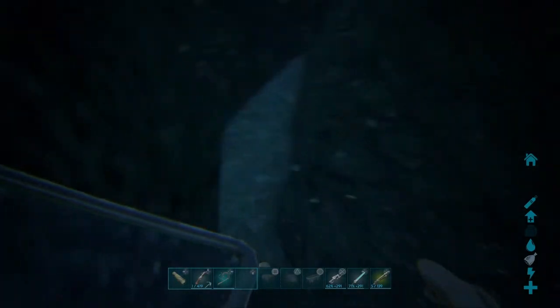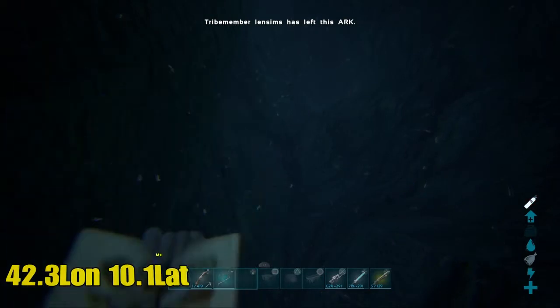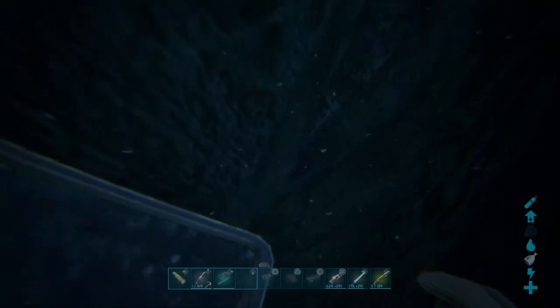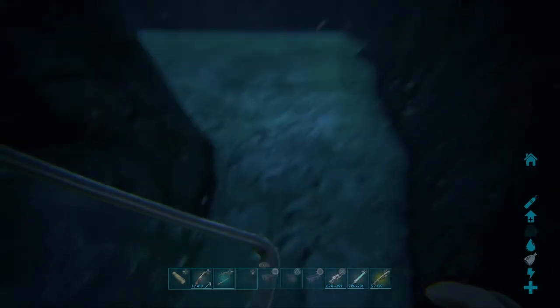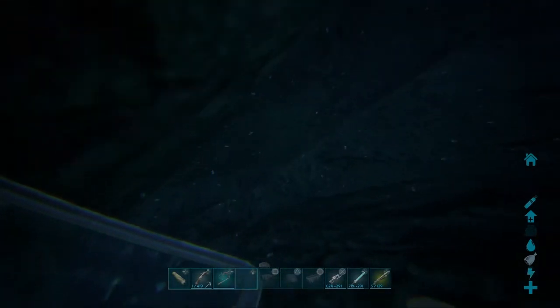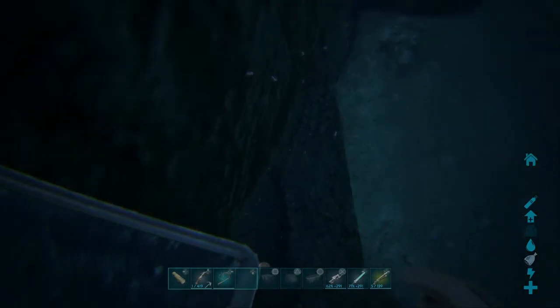I'm going to do one more base spot then end today's video. The last base spot — let's just wait for the lag — is right near the coast so you can just swim out and hide some loot if you need. Look at this insane spot, it just seems to go further. You've got a fake wall here so you can actually place stuff in here. I wouldn't recommend this as a base spot just because of the room, but definitely drop some loot in here — you can't even see it. It's an insane little rat hole.